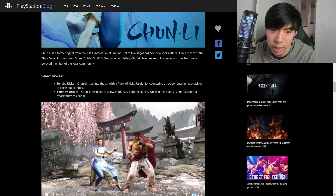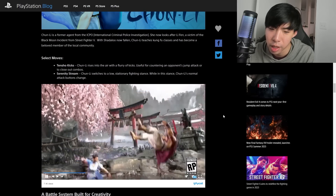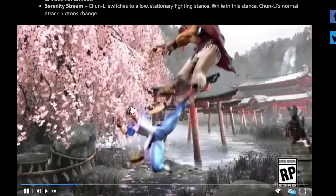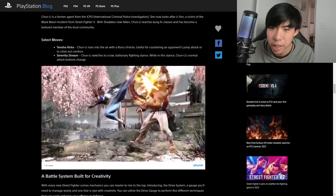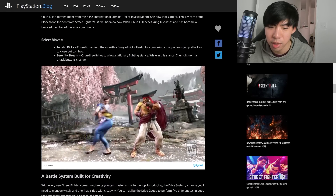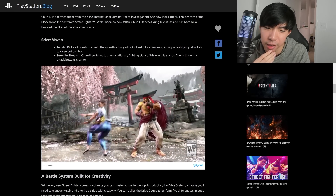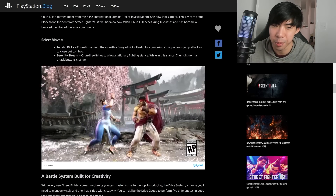Her two select moves are Tensho Kicks and Serenity Stream. Tensho Kicks was actually in Street Fighter 4 — in SF4 the input was something like back medium kick, forward medium kick, then down-up medium kick. The description says Chun-Li rises into the air with a flurry of kicks, useful for countering an opponent's jump attack or to close out combos. This actually makes it even more likely that Spinning Bird Kick is not in the game and has been replaced with Tensho Kicks as her anti-air and combo ender.